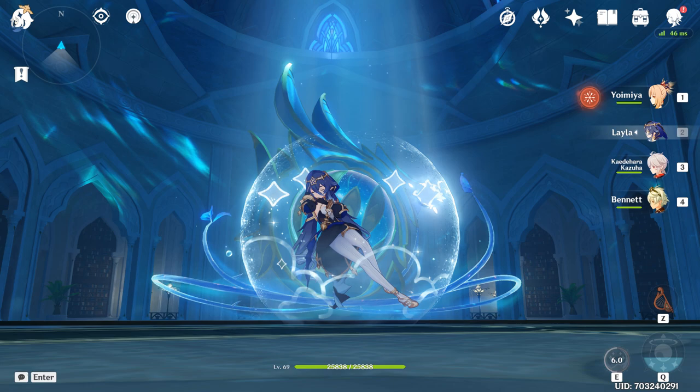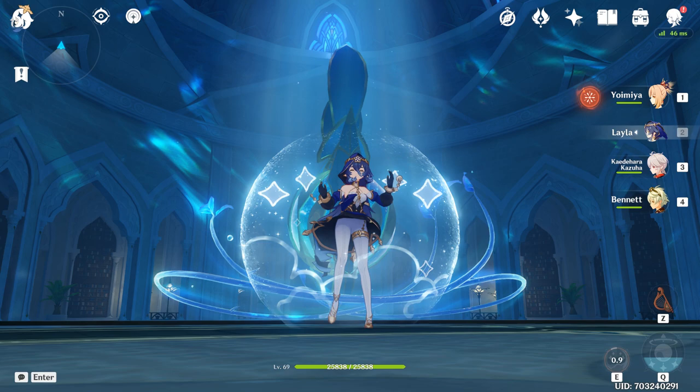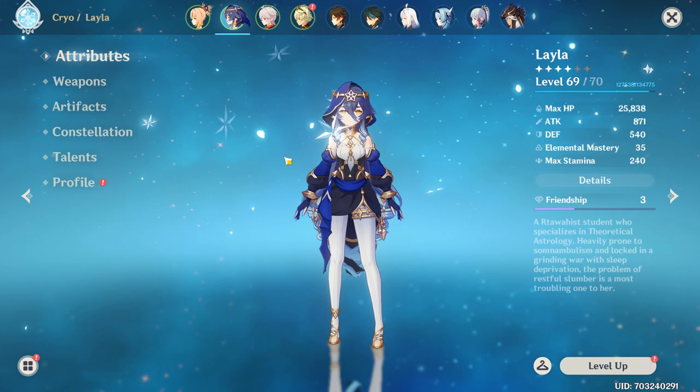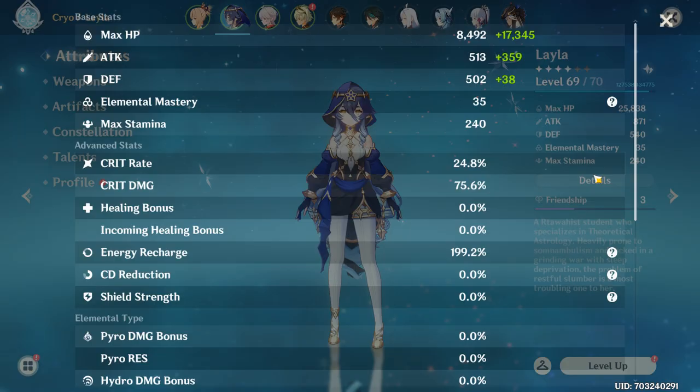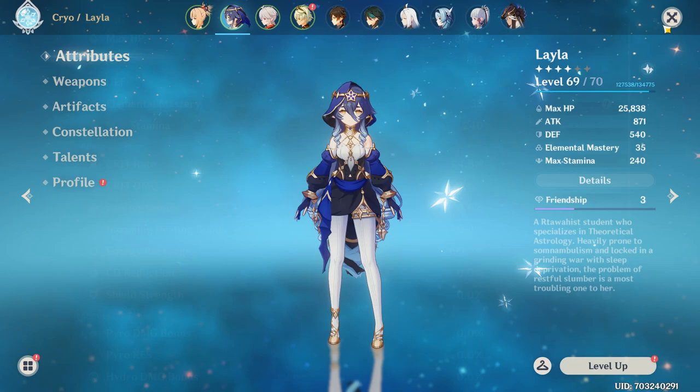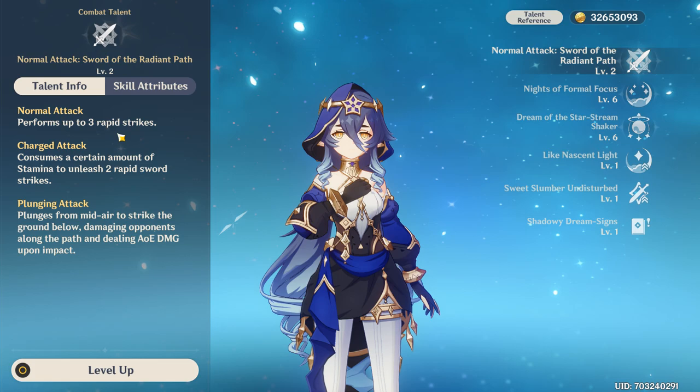Hello everyone, welcome back to another Genshin Impact video. Leila builds a Cryo vision, she is an off-field user, and her build usually focuses mostly on HP and some energy recharge. You do not need that much — you'll be fine with 130 to 150 energy recharge, probably more than enough. We'll be going through her talents starting with her normal attacks.